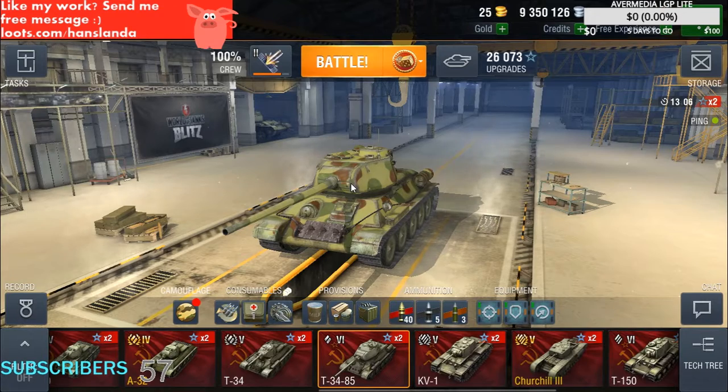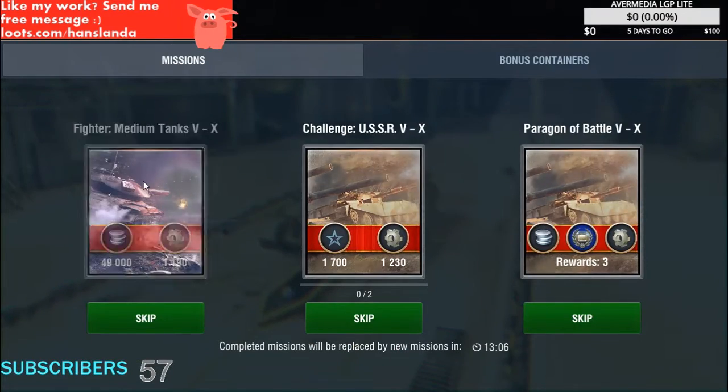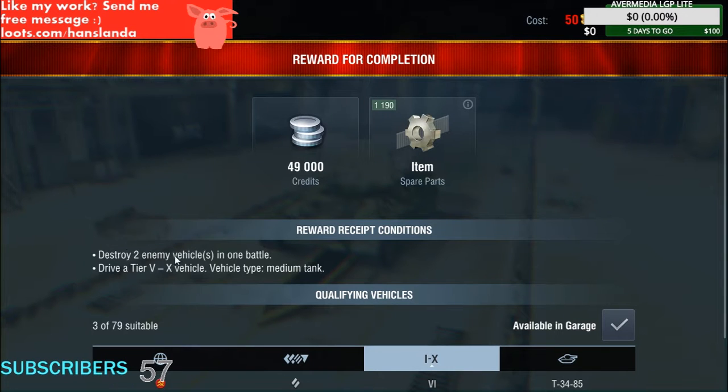Hello everyone, welcome again to World of Tanks Blitz Daily Missions. Today's mission 1 is: destroy two enemy vehicles in one battle, drive a medium tank, and the reward is 50,000 credits and 1200 spare parts.